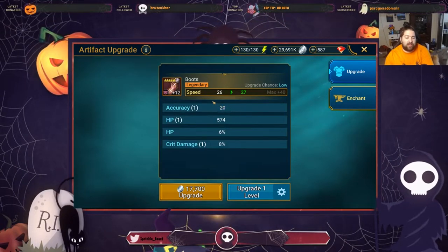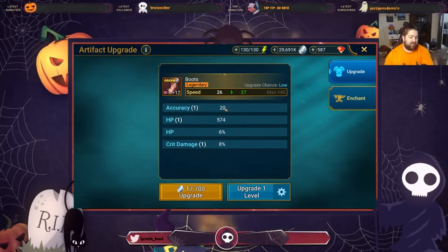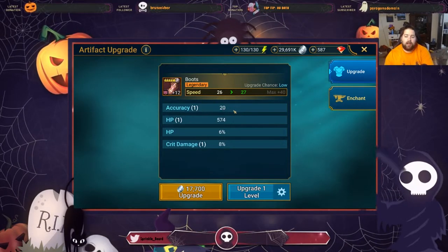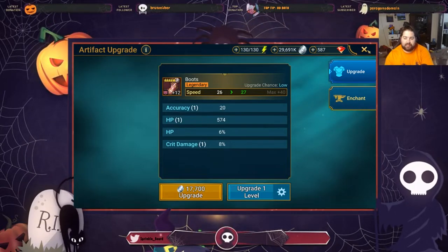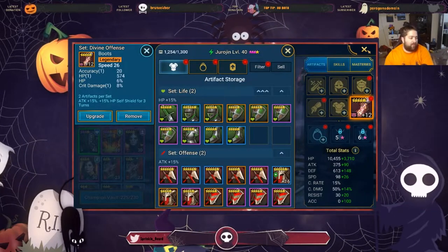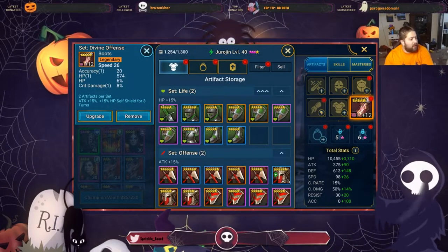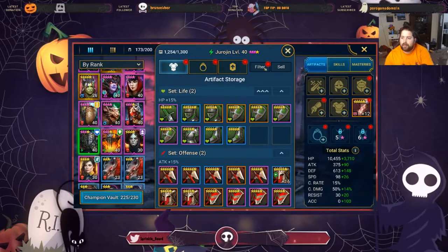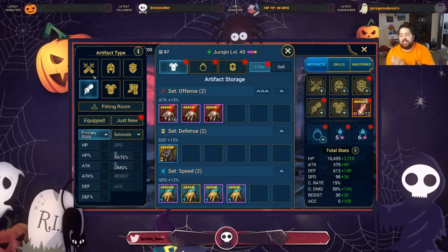20 accuracy on an item is kind of my minimum where I'm like 'okay, that's good enough.' When I upgrade these to plus 16 the last roll will land somewhere. But today's video we're not focusing on plus 16 gear.